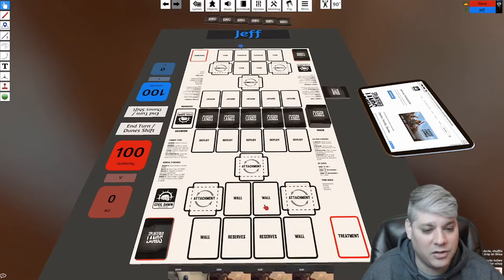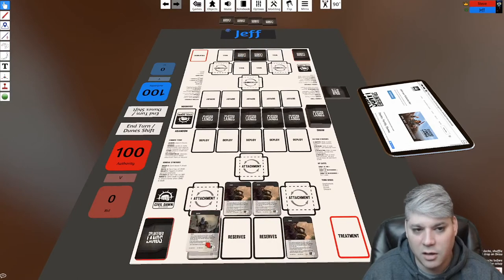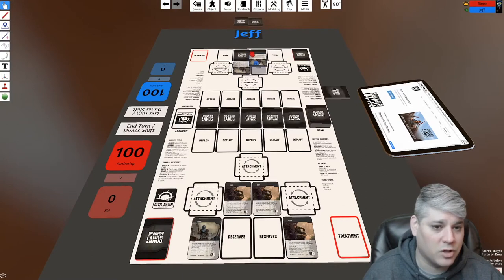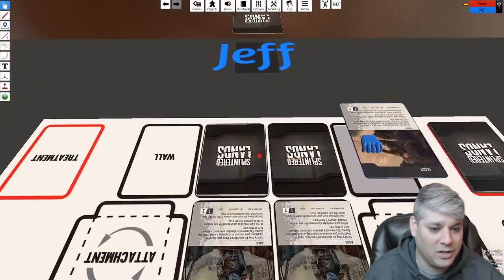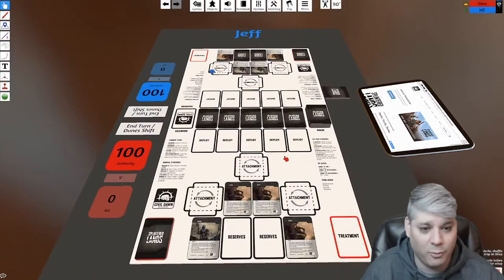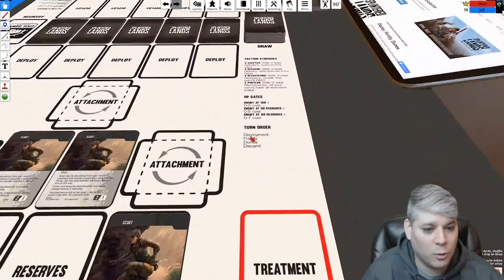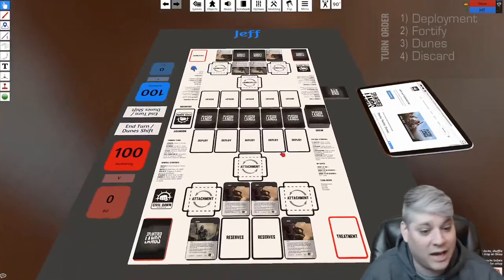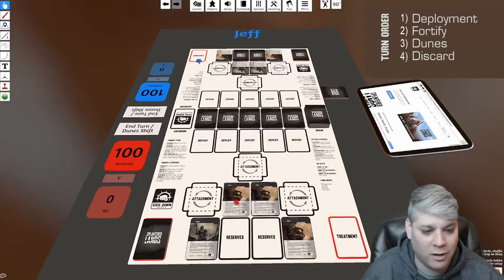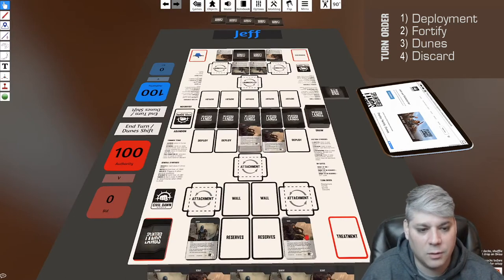To start, I place my cards to any of my wall spots. Jeff gets to play two to his reserves area — these two face-down cards — so I don't know what those are. There is a turn order you can see here: the first thing you do is attack, or deploy. I take any amount of cards I want from my side, place them in the deployment area, and declare which of Jeff's walls I want to attack.